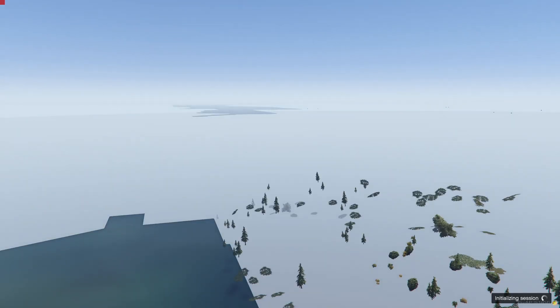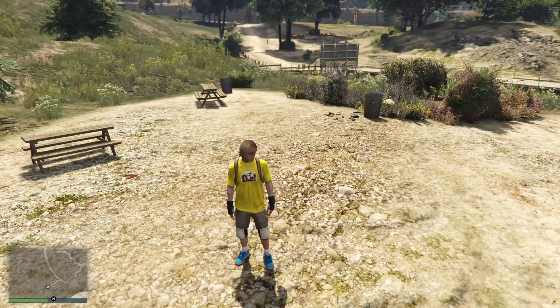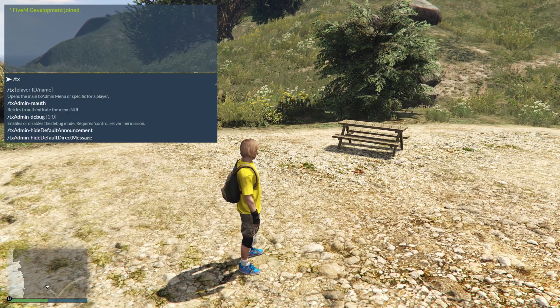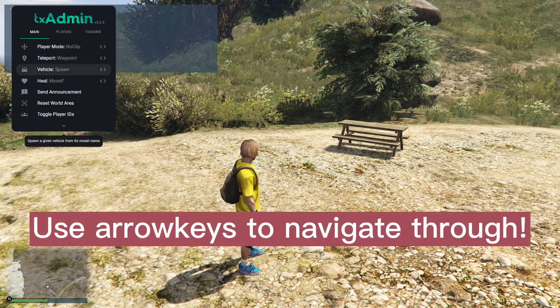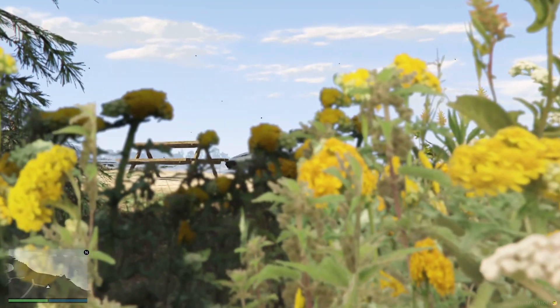These are the first steps to test out how you can make your own server and eventually reach the level of having your own professional server with your friends or an open server with your own rules. Now press T on the keyboard and type /tx. You'll get a menu — scroll down to the Vehicle option, hit Enter, and type t20 as the vehicle name. And there you have it — the t20 spawned in.